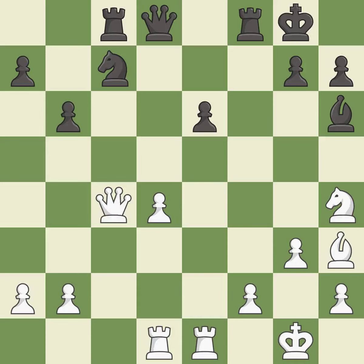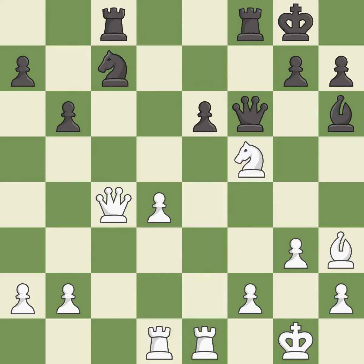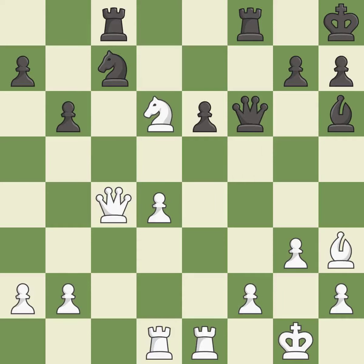That's what I would have recommended — it is best. The rooks can see each other now, allowing them to provide mutual defense — it is best. This blocks an attack on a vulnerable pawn — it is excellent. That's a sensible reply — it is excellent. This exposes an attack, threatening a pawn — it is best.